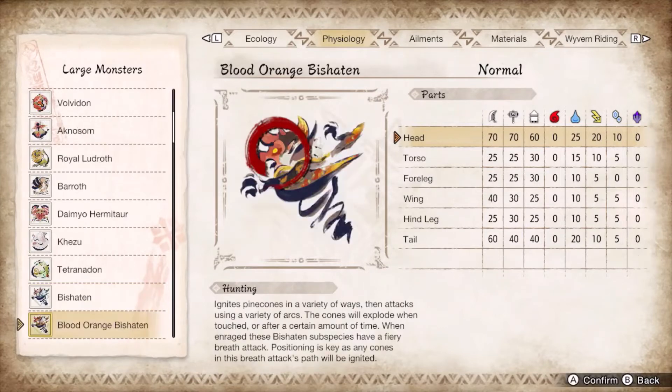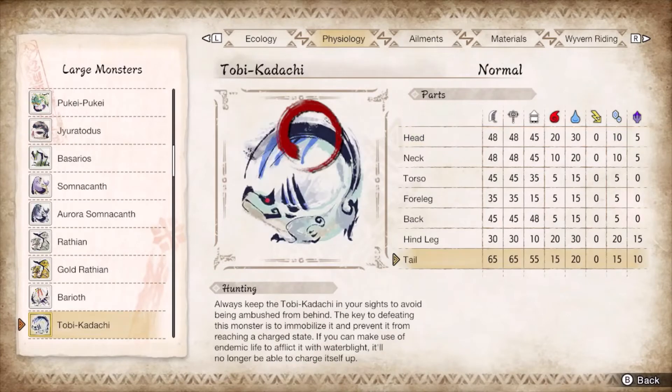Bishaten doesn't like getting slashed or splashed on the head and tail, which should be your only targeted hitzones. It has the same patterns as base Bishaten, but add a flame breath and replace the fruits with exploding pine cones. Tobi-Kadachi has its weak spots on its head and tail as well, being one of the few matchups where you do more damage by focusing the tail. This viper squirrel is a tricky monster like Almadron, meaning you'll have to practice reading its circular movement or turtle behind your shield.